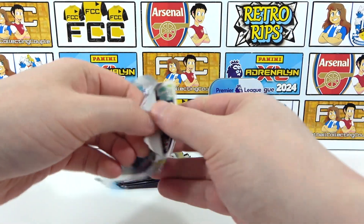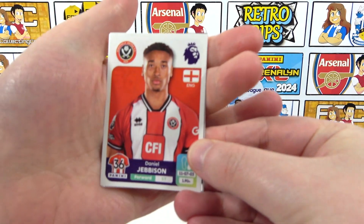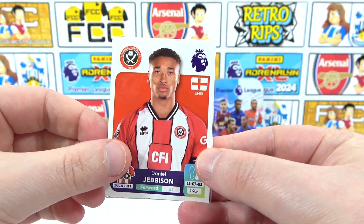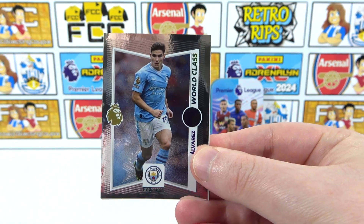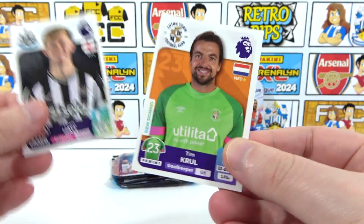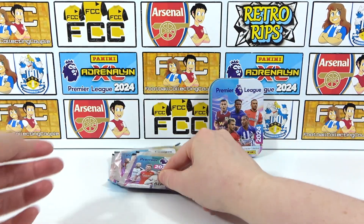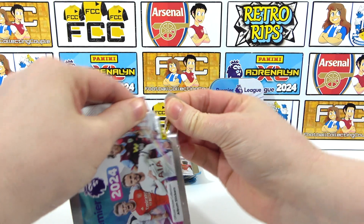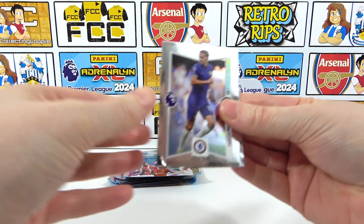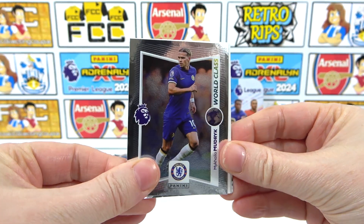We have Jefferson. World Class Alvarez - that's decent. Then that's a shiny run over. Pascal Gross, Lewis Hall, and Tim Krul again. Tim Krul - this tin is Krul, this opening is Krul, everything is Krul right now. In our box opening we did get packs of double elites, so we kind of need something like that. We do have another shiny at least - Mudrick World Class. We'll take it at this point.